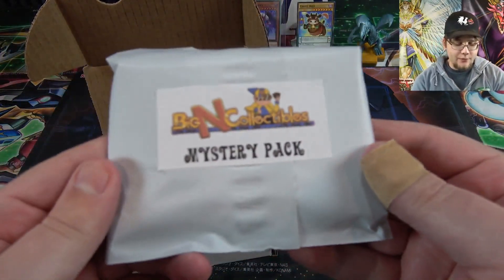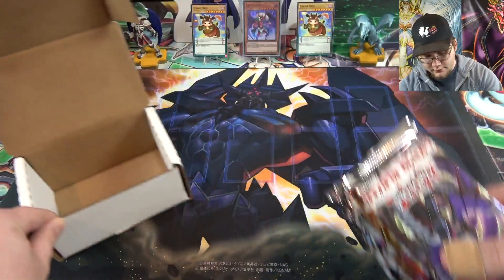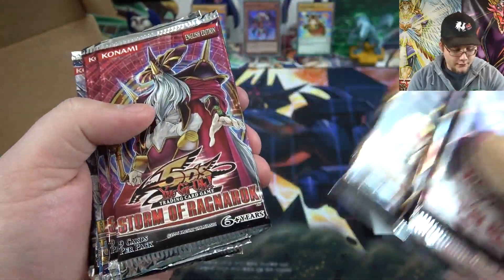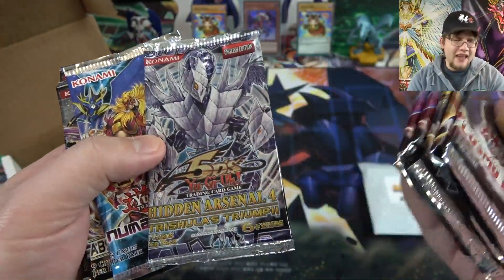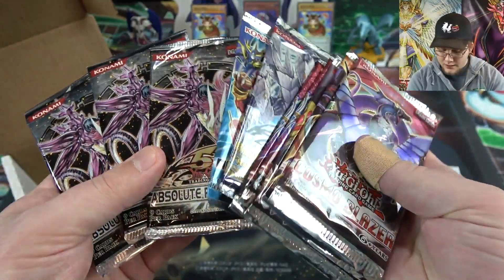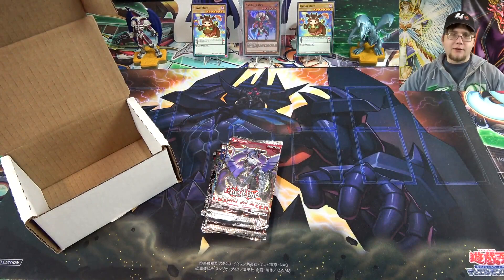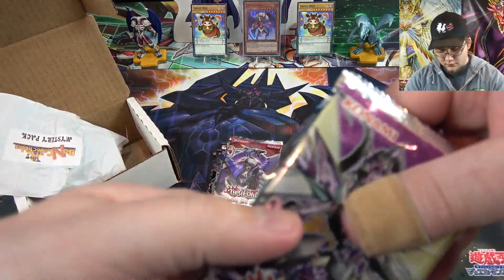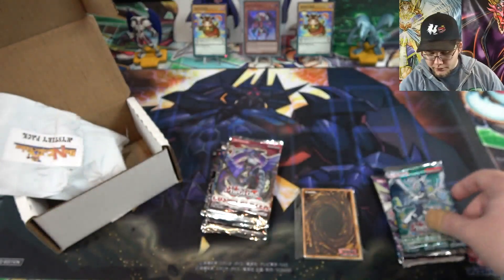It also includes a mystery pack which can have more packs and other random stuff. Here are our packs: Cosmo Blazer, Lord of the Tachyon Galaxy, Extreme Victory — pretty nice — Storm of Ragnarok, Hidden Arsenal 4 (one of the best Hidden Arsenals, along with seven), Number Hunters, and Absolute Power Force — three of those. So it's almost like a random older pack opening. The mystery pack feels like it has booster packs in it.